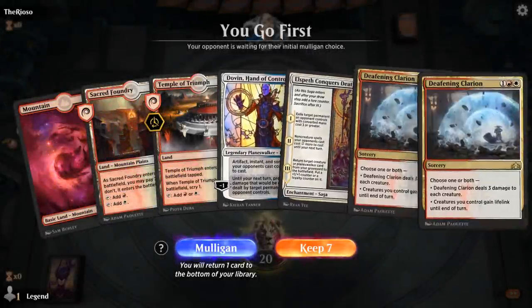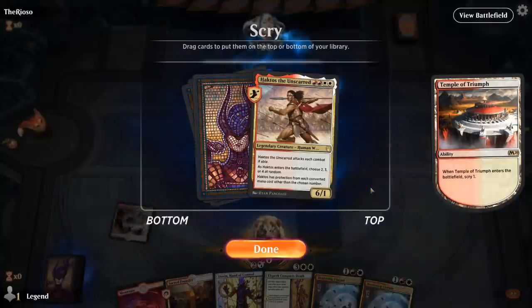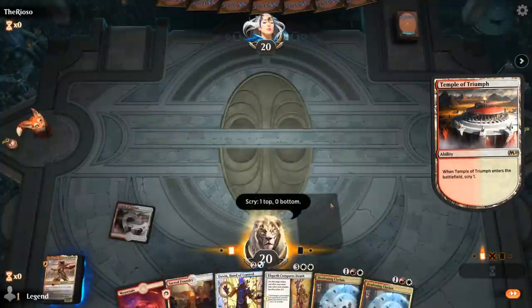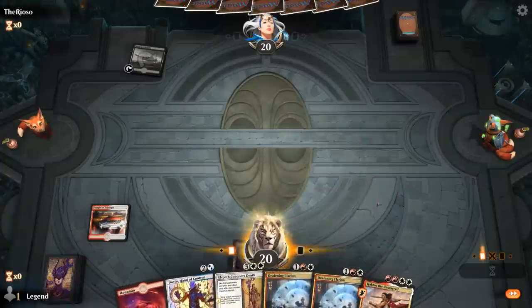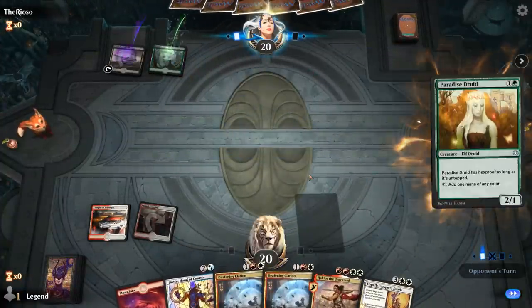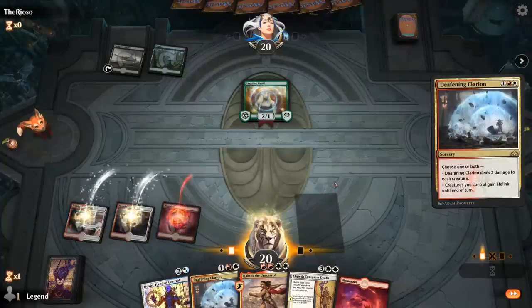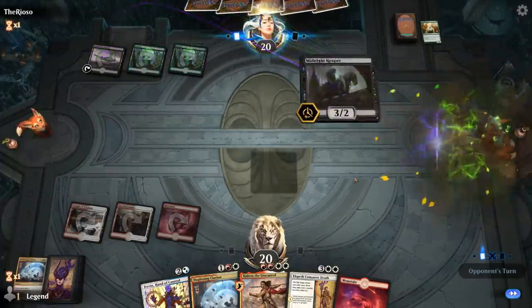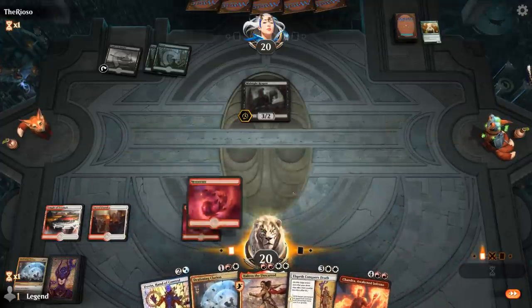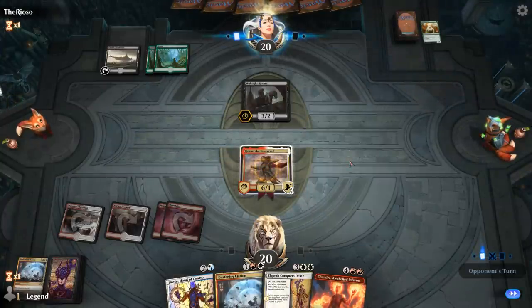We're on the play with a pretty decent hand against a more aggressive deck — double Clarion. Temple can help dig for Haktos. Tapped Castle Locthwain. It's going to be Forest into Paradise Druid, so let's kill the Paradise Druid. Midnight Reaper — we'll just run out Haktos for now. We did roll a 3, so Midnight Reaper can interact with it, and so can a potential Murder/Murderous Rider. So 3 is probably the least favorite number in this matchup.